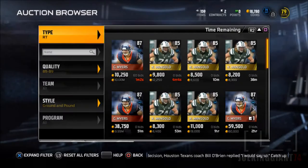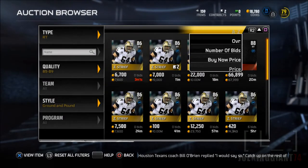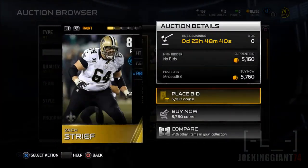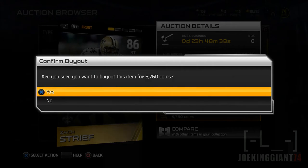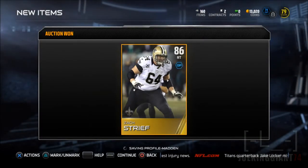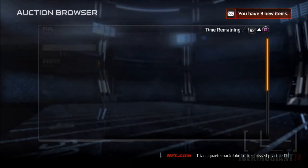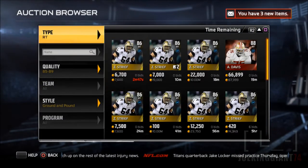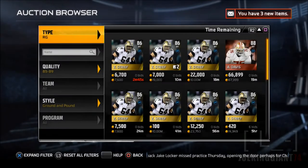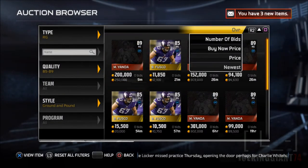I just picked up Nick Mangold — he's not a big-timer but he's gonna help us a little better than what we had. And here's another one: right tackle Zach Streif, 86 overall for like 5,000 coins — incredible. Why would you even set it that low?